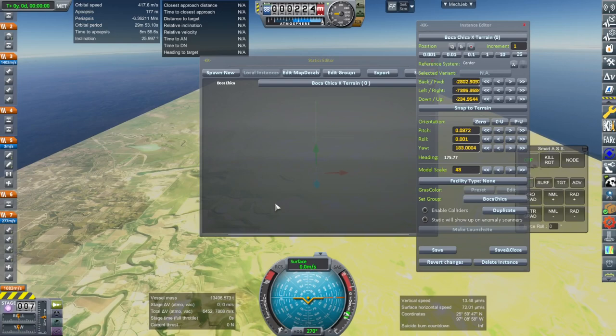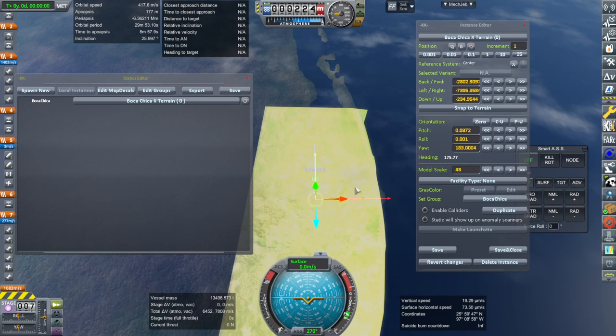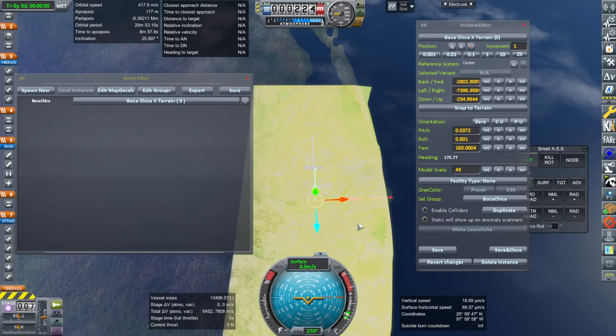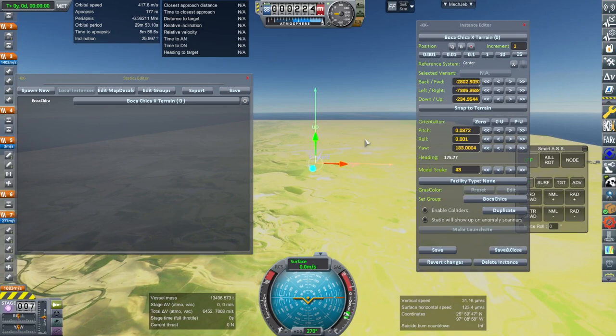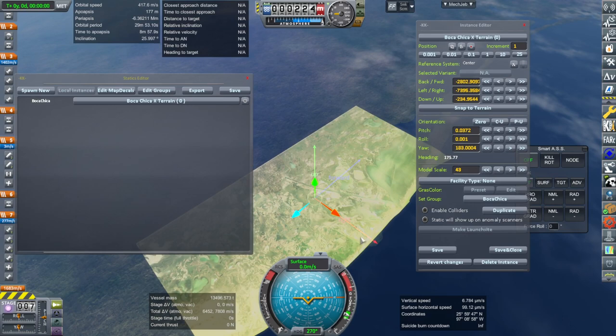Looking at the local instance, there's a terrain I've already got here. Let's see the parameters of this terrain. First, you'll note that when I originally made this I made it downscaled, so it is smaller than the full scale of the terrain and we need to scale it up. You can see the model scale I have is 43 — you might want to check whether that's a good one for you, but it fit the existing terrain the best, so that's why I picked it.